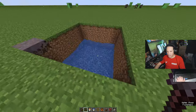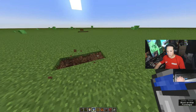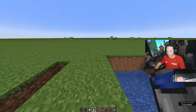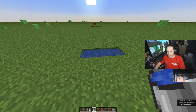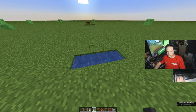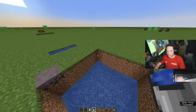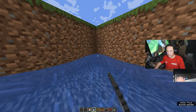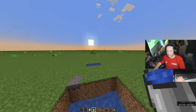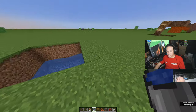Step two: get your water bucket. To make infinite water, all you have to do is put water here and water here, and then you can get infinite water from the middle. Jump in and place water in each corner. That is step two — very easy.